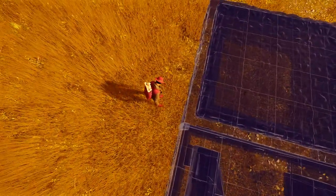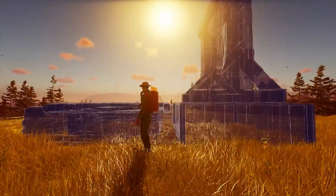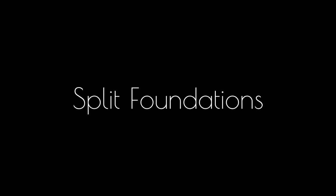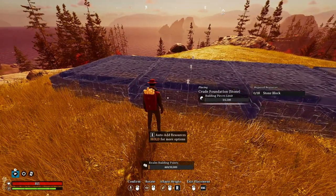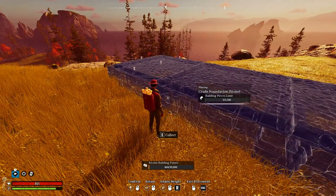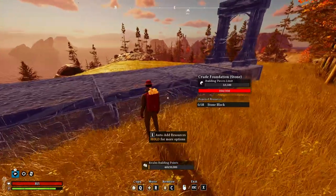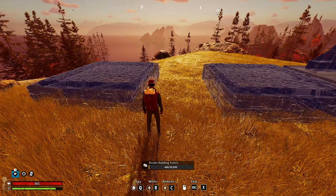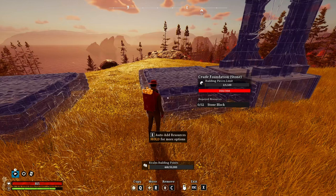All we're really doing is marking off the corner here. You can also use it to mark the height, but this is important when you want to line up foundations but want to keep the foundations separate. So for example, we're going to want to mark it if we want to split these foundations up. Right now you can see this limitation here that says building pieces limit 3 of 1500, but you want this to actually be two different buildings.